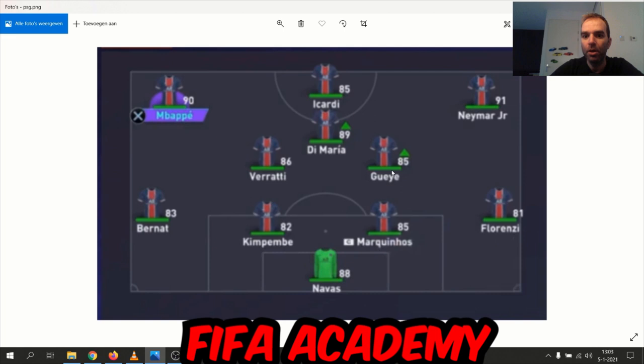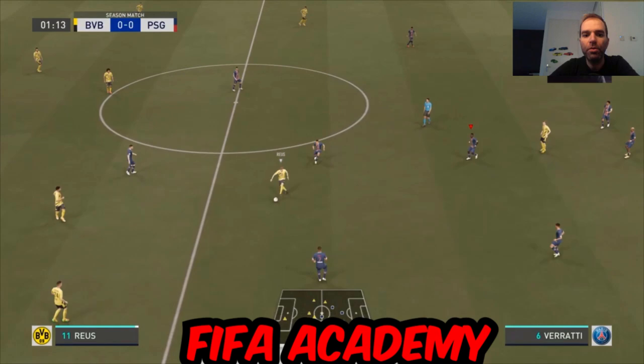The lineup: Navas in goal, Ferenci, Marquinhos, Kimbembe, Bernat at the back. Guyer and Verratti in midfield, Di Maria as attacking midfielder, Neymar on the right side, Mbappe on the left side, and Icardi playing as striker.